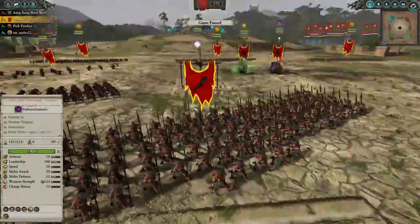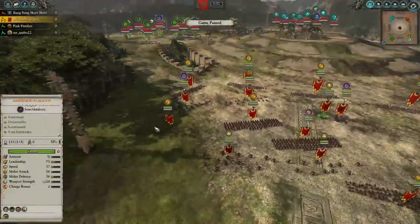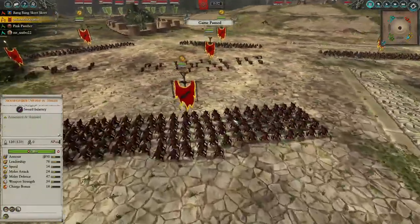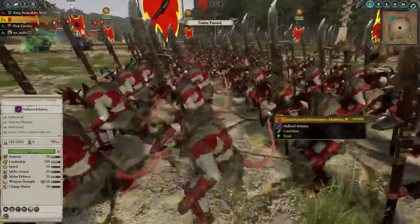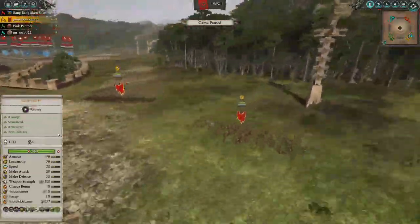The rest is just going to be chaff: Clanrats with spears, Clanrats with shields, nothing too special, and the Stormvermin and the Council Guard. Council Guard very good as they are unbreakable. I do like the Skaven. I like playing as rats. Rats are fun.